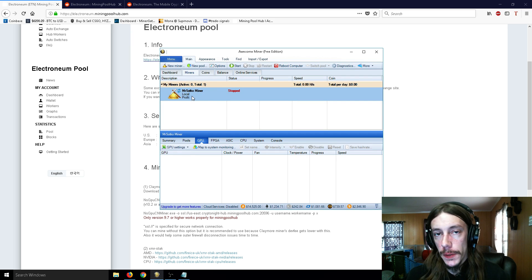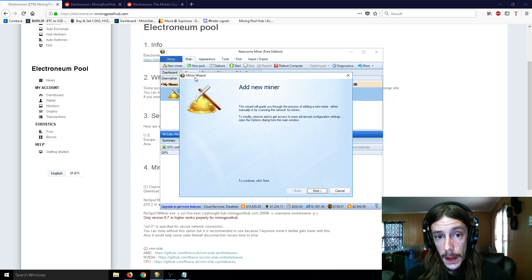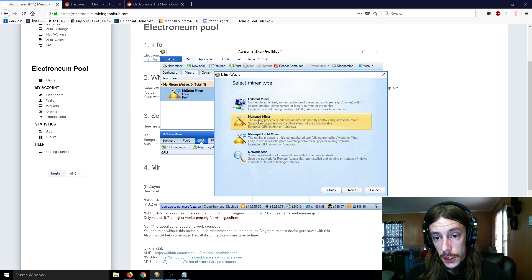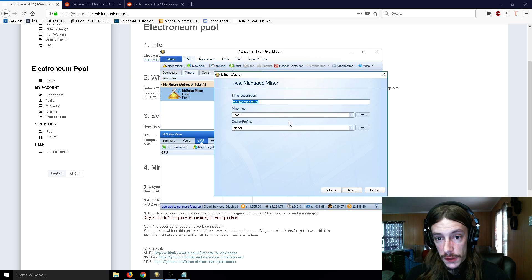I already have my GPU miner set up — the old video shows how to do that — but this time we're going to set up just a CPU miner so that we can simultaneously GPU and CPU mine. Click New Miner up here to get this started, then click Next, and you're going to go to Managed Miner and click Next again.